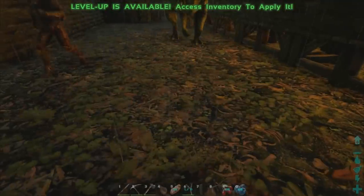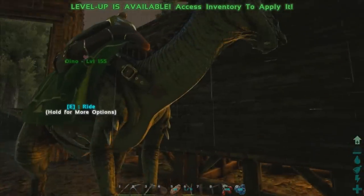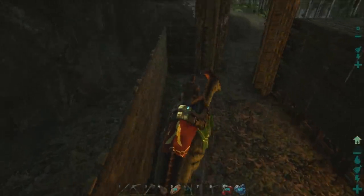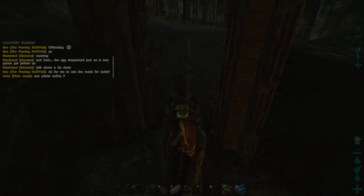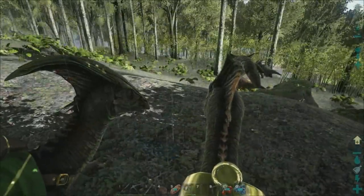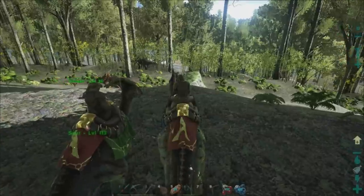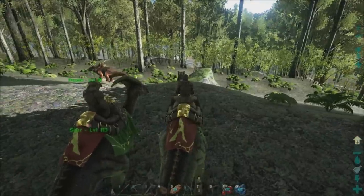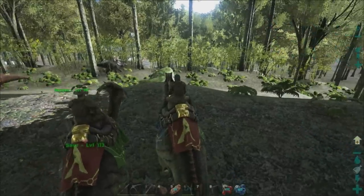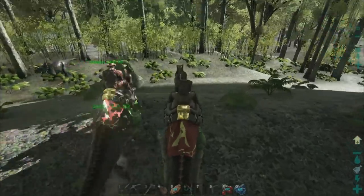Alright, let's go get some metal so Danny can get a rifle. We need to go on a big journey — on the top side of the map there are mountains, and in those mountains there are ore rocks that house insane amounts of metal. Our journey for this episode will be: go towards the mountains, get a shitload of metal, and fill our Parasaurus up.